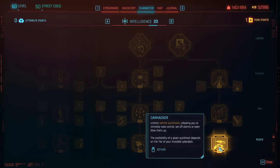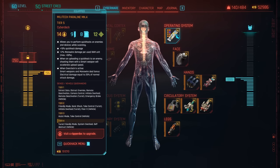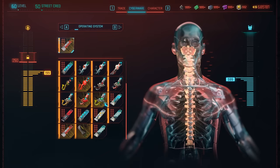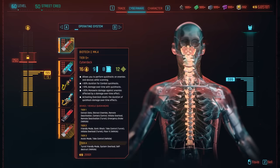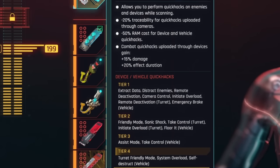Cars can now be hacked with the car hacker perk and you need a cyber deck equipped in order to do this. It's linked to device hack tiers. When you're looking at any cyberware, if it's a lower tier piece it will only have tier one or tier two — high level ones will have up to tier five. It shows the device hacks pre-installed on that cyber deck. Things like breach protocol are always available, but now in these device hack tiers you've also got different car hacks and turret effects depending on the tier of your cyber deck.